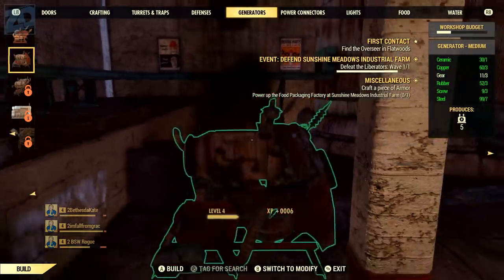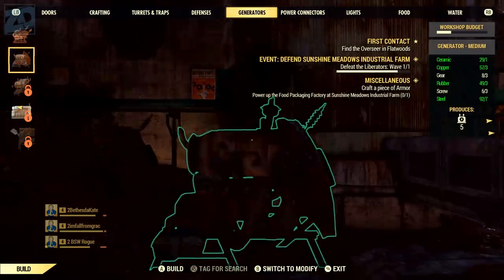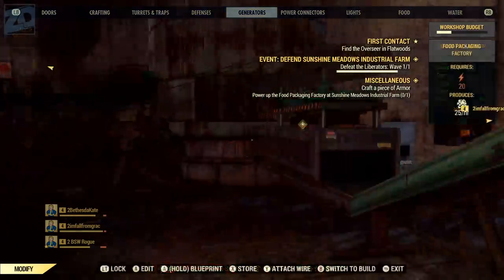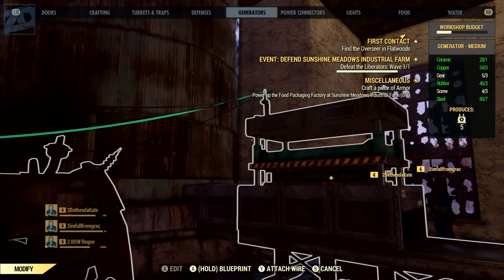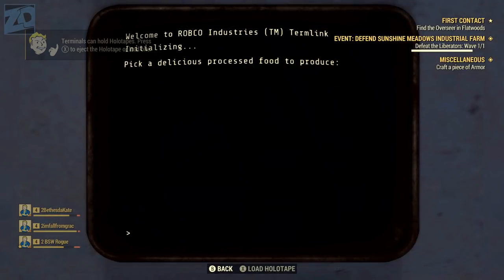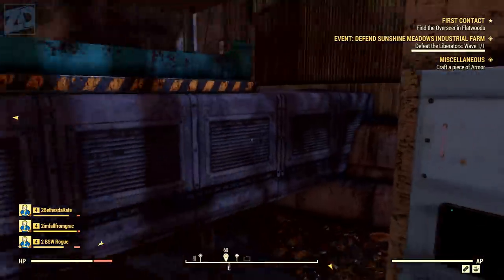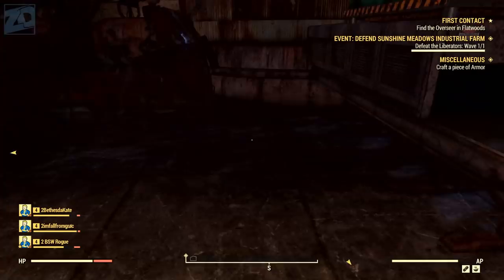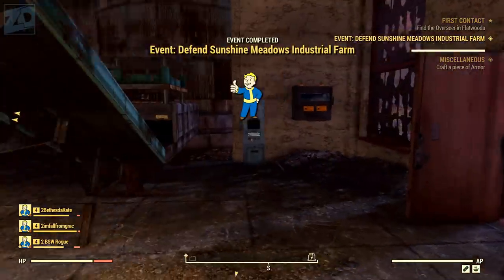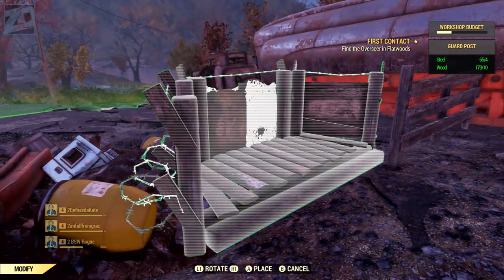The workshop I claimed at Sunshine Meadows had two resource points. The first is a food packaging factory. To get it running it needed 20 units of power — the best I could build at the time was 5-unit power generators, so I had to build four and connect them up. Upon doing so it automatically started producing food at 25 units per hour, and a nearby terminal let me select from different options — I went for sugar bombs. I even saw in another youtuber's footage a factory for producing fusion cores, which would be a pretty high endgame priority.